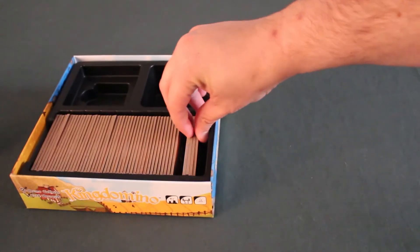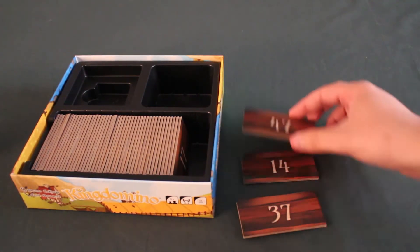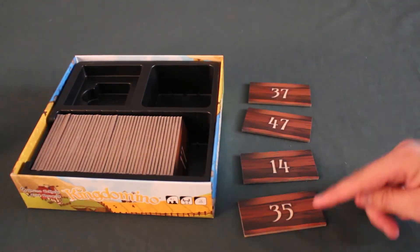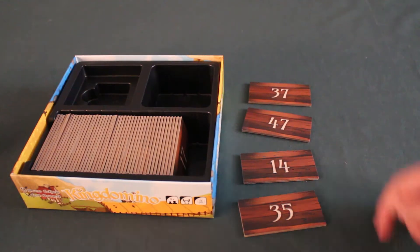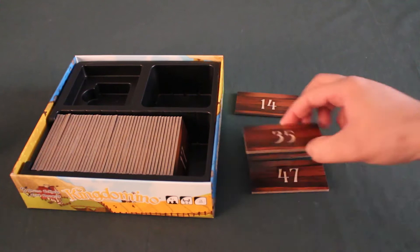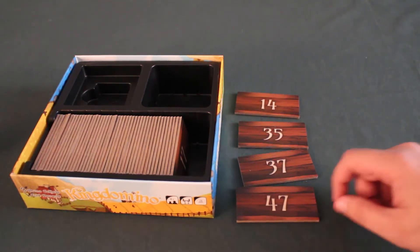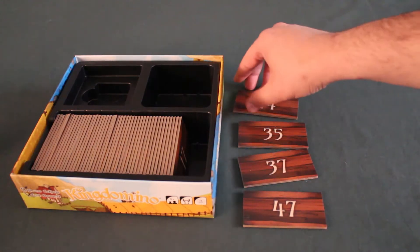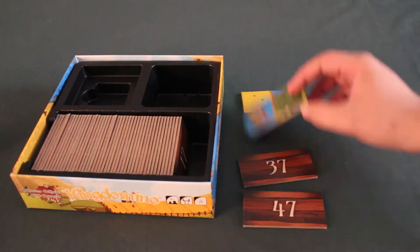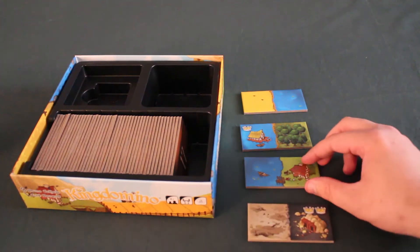We'll take 4 dominoes out of the pile and we'll see that on the back of each domino there is a number corresponding to the tile. We'll place them in ascending order — 14 first, 35 second, 37 third, and 47 last. Then we'll flip them face visible so we can see the different landscapes that can be found on the dominoes.